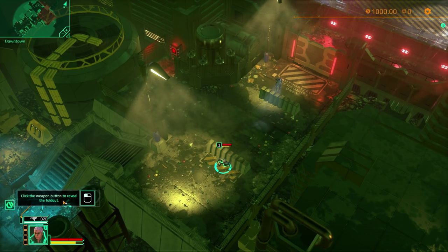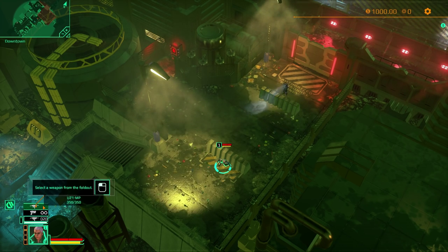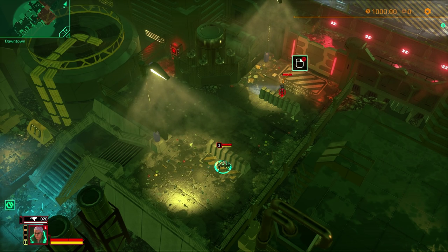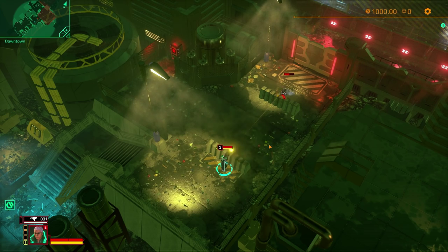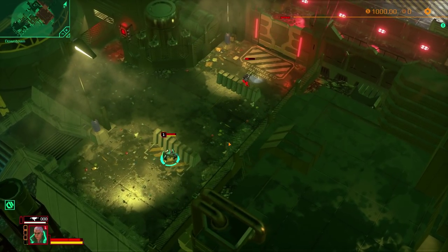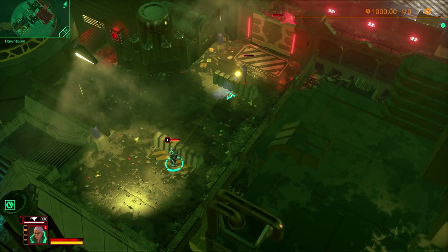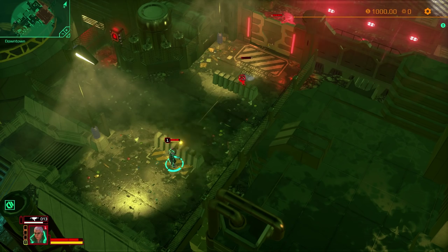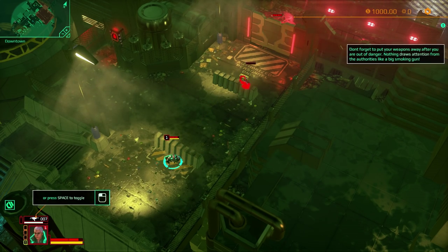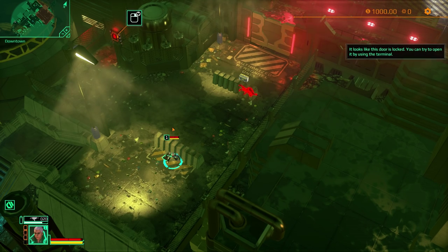Click the weapon button to reveal the fold-out and select a weapon. We'll take the Uzi. We're going to kill this guy — looks like we've got the upper hand, taking some damage. Works pretty much straightforward; we're completely overpowering that guy. Don't forget to put your weapons away after you're out of danger — click this or press space to toggle.